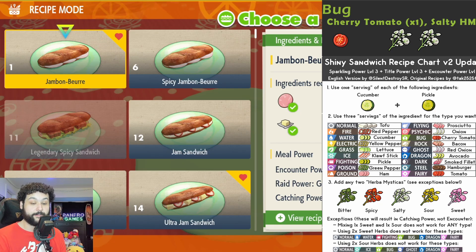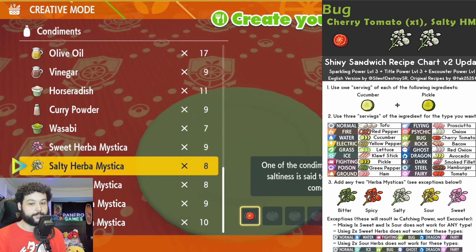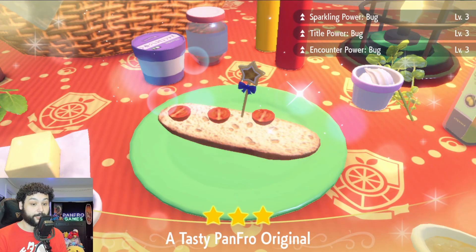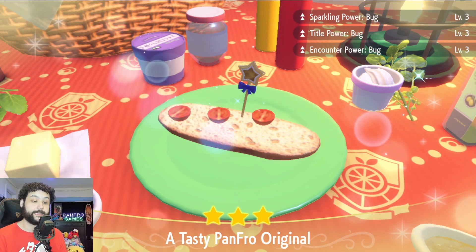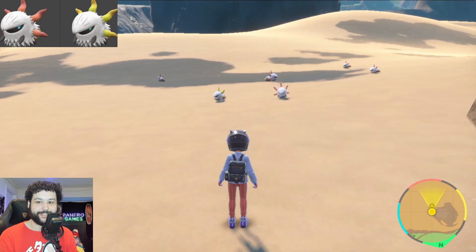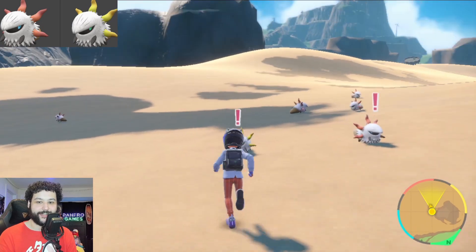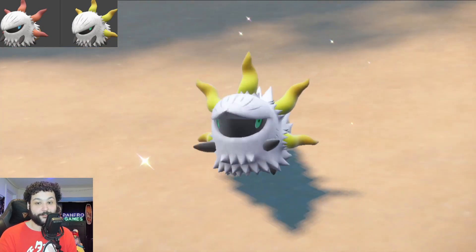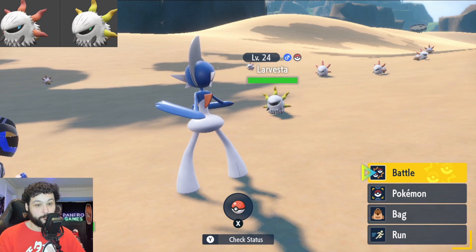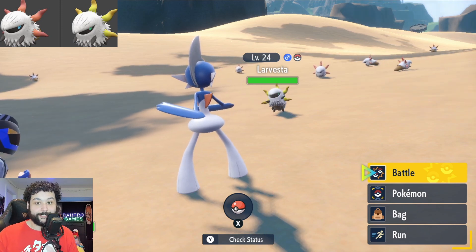For our next shiny hunt we're going for a bug type or fire type sandwich — both work. I'm making the bug type sandwich with one cherry tomato and two salties to hunt for Larvesta. We've got Sparkling, Title, and Encounter power level 3 for bug type Pokemon. Similar to the previous hunt, just pan the camera and look around, and within the first reset we already got a shiny Larvesta. The bug type sandwich clearly works. Shiny Volcarona is absolutely phenomenal, so this is one of the better spots to hunt it — you're also much closer to the Pokemon compared to hunting on top of the mountain.